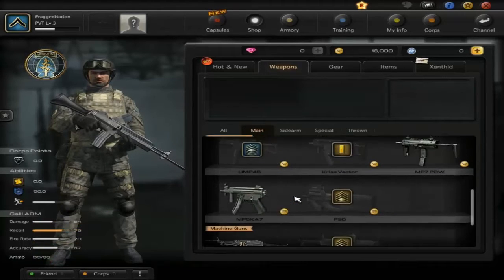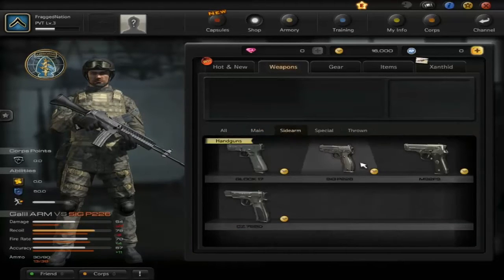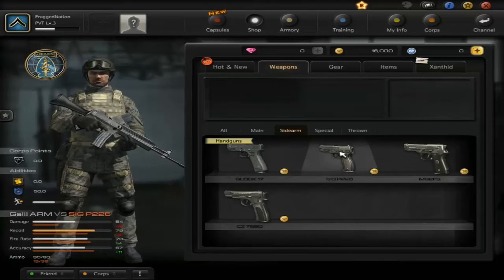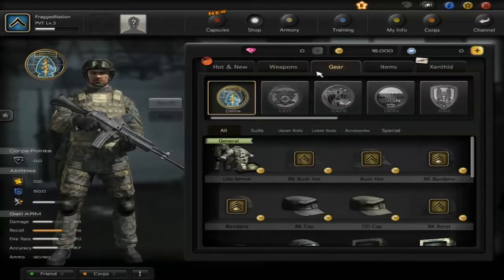There are some machine guns and shotguns — not very many, though I'd assume they'll be adding more over time. For secondary weapons there are some good ones: the Glock 17, Sig 226, M9, and CZ 75. I'd like to see a 1911 as well, but these are solid handguns. For specials you've got throwing knives, a stabbing knife, a crossbow making its return, and throwables. Grenades include frag, flashbang, and smoke — the basic stuff.